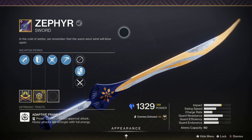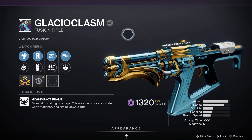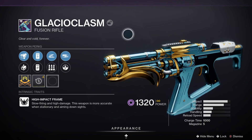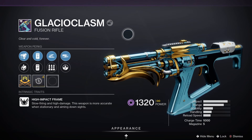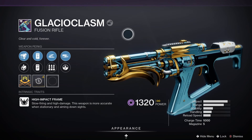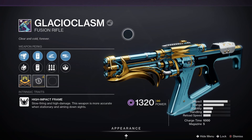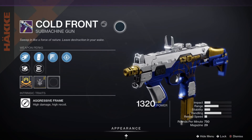Next up is the big one — the Glacioclasm, the one everyone wants. It's a legendary energy fusion rifle dealing Void damage with a high-impact frame, meaning it's slow firing but high damage, and more accurate when stationary and aiming down sights. For PvP, Killing Wind and Backup Plan would be good, whereas Subsistence and Reservoir Burst is the one to go for in PvE.